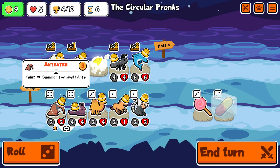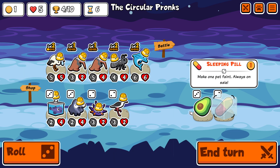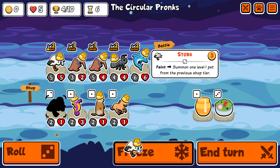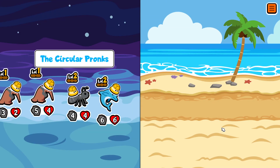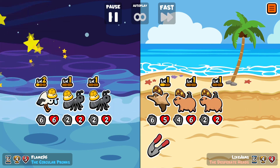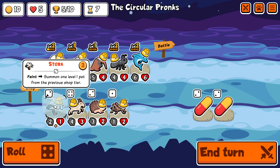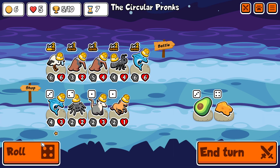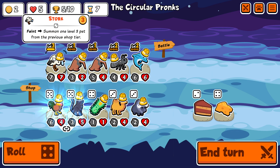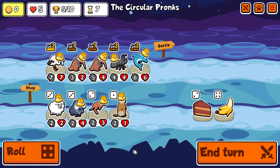This run is using Fritz's custom pack called Tempo Time. It has a lot of summon units and a lot of sniping units — basically units designed to win you early rounds. The idea is winning as soon as possible, and you can see it's working out nicely. I'm already at 5 wins with all my hearts left.